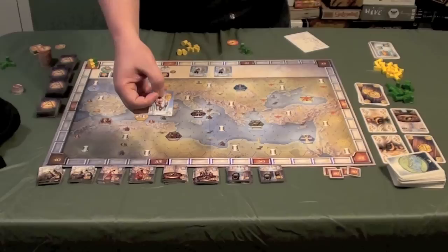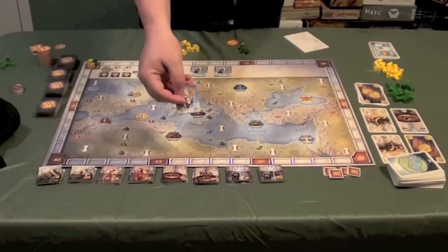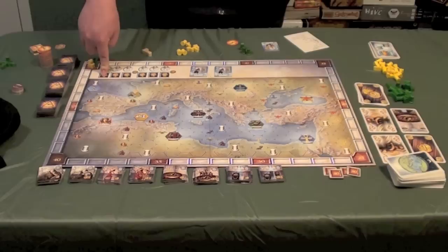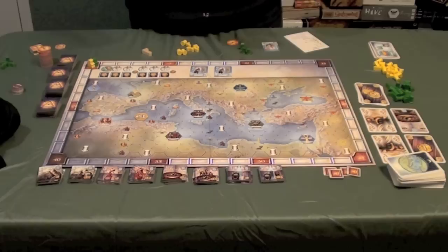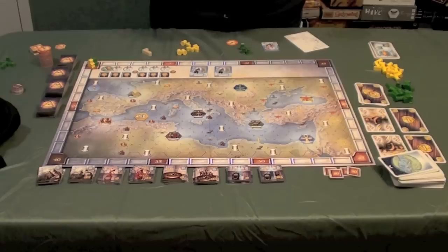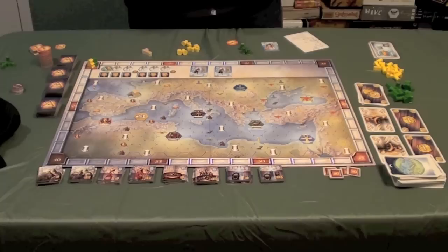Additionally, each god you acquire gives you points equal to the current epoch you're in — so in the first epoch, each god gives you 1 point. The last action choice on your turn is to draw 3 cards. You take cards from either the face-up stack or face-down cards and add them to your hand.